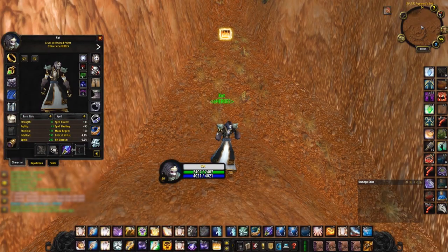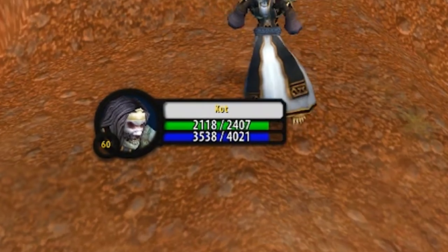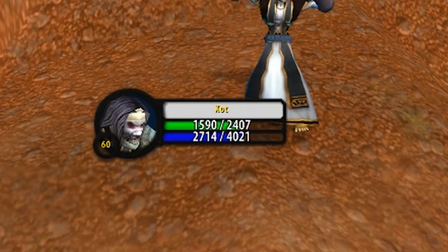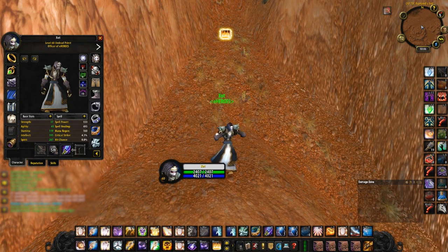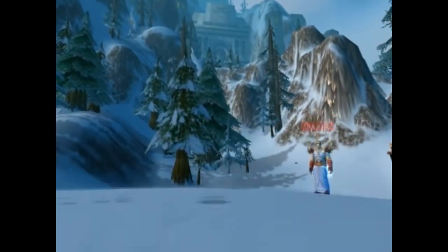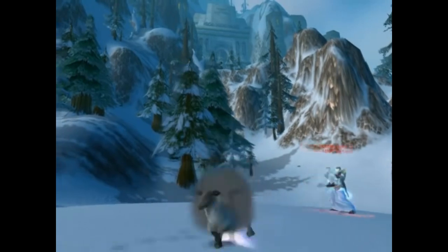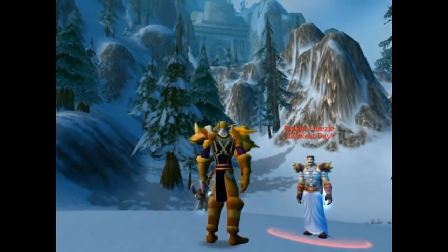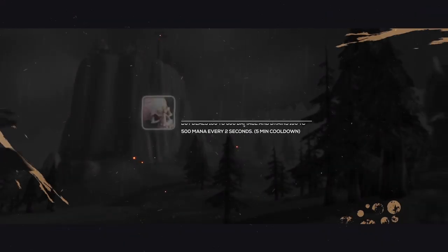Although Skull of Impending Doom's drawback is that you will take some damage and lose some mana every two seconds for the duration of the buff. With that in mind, this item's drawback is actually its biggest strength and the number one reason why this item is a must-have for PvP. Skull of Impending Doom was first showcased by the godfather of World of Warcraft himself, Swifty, in his incredible warrior tricks.